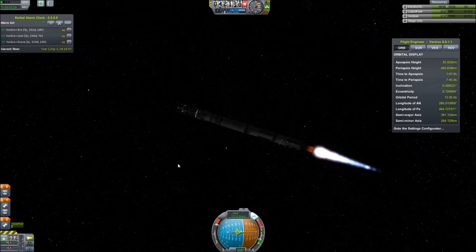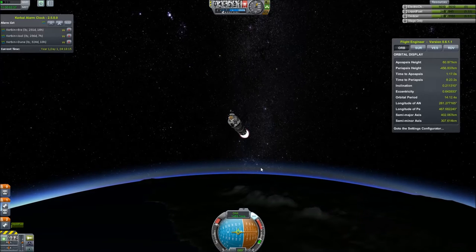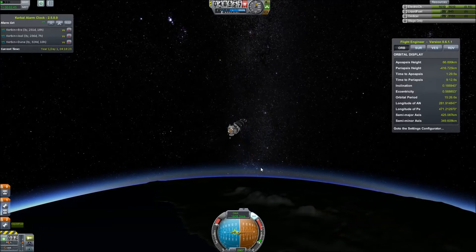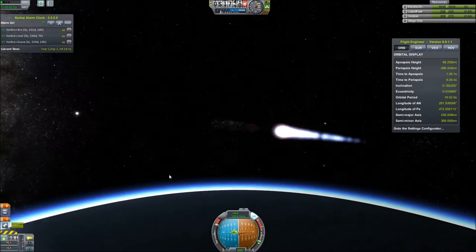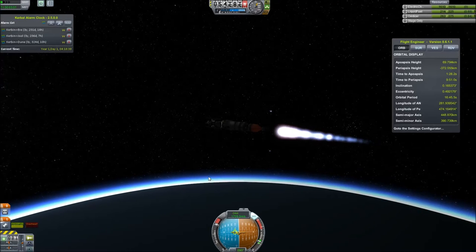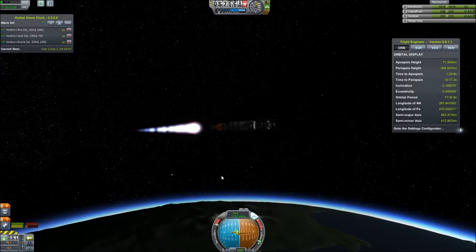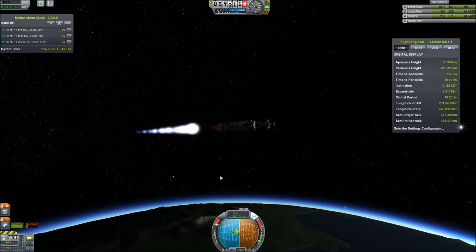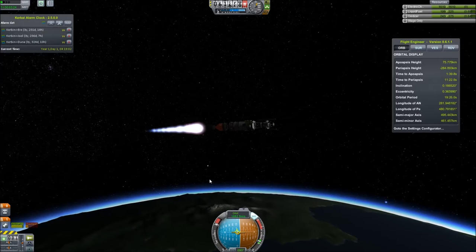We're almost at our appropriate velocity. Just keep lowering the nose down. Looking at our delta-v numbers, in hindsight they may not have been high enough. That's fine — if we fail we'll just go back and upgrade our rocket, give it a little more delta-v, a little more power.